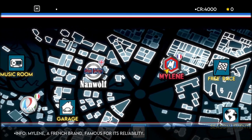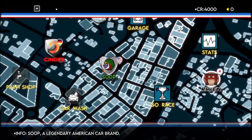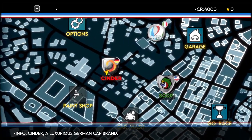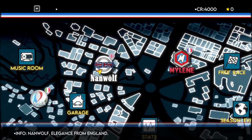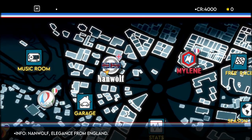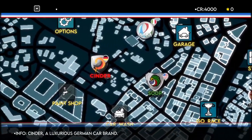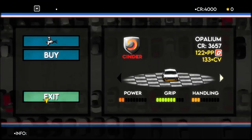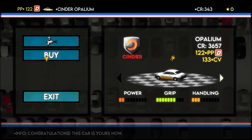So we have Nanwharf, Mylene, Season Event Stats, Raven from Japan, Soup from America, Cinder from Germany, and we have a paint shop. I'm going to go for a good old British car — I have no idea what this might be. Or should we go for a German? No, let's go for this. I think it's based on like 90s or 80s cars. This is very similar to your Audi Quattro. Can we buy this? We have 4,000 credits. Let's buy this.